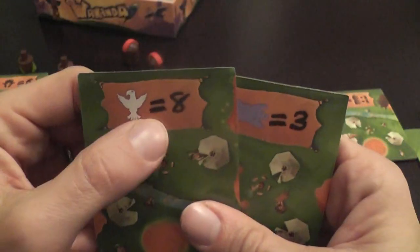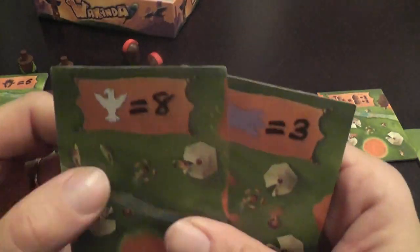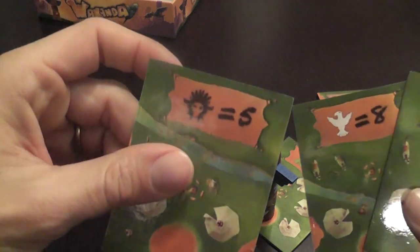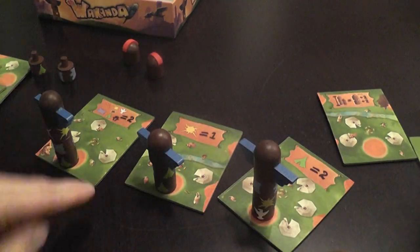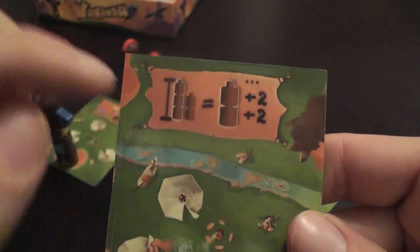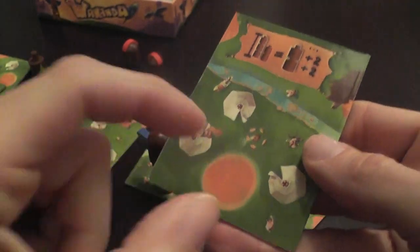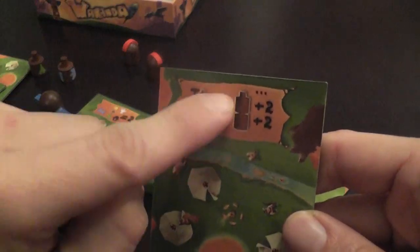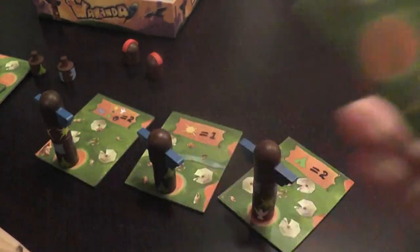The eagle is only one piece but alone it's worth eight points. Animal skin is worth three, this mask here is worth five. We have the tile for variety, the tile for the tomahawk, and the tile for the highest totem pole. If you have the highest totem tile, you score two points for each section in your tallest totem pole.